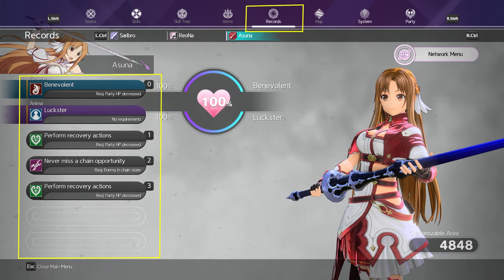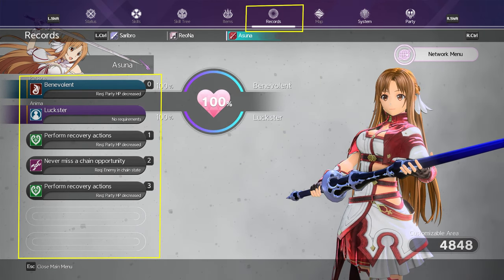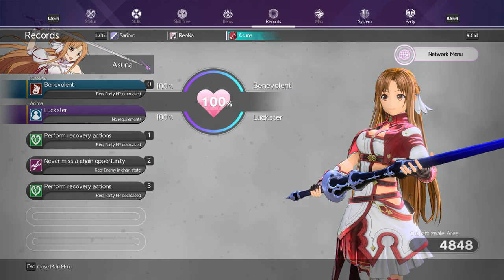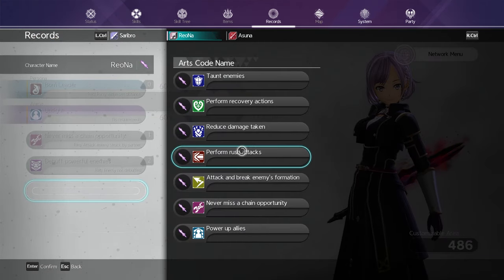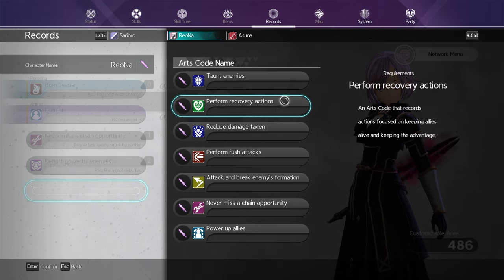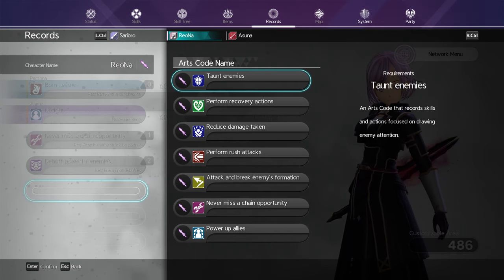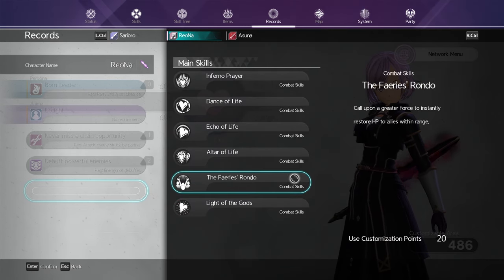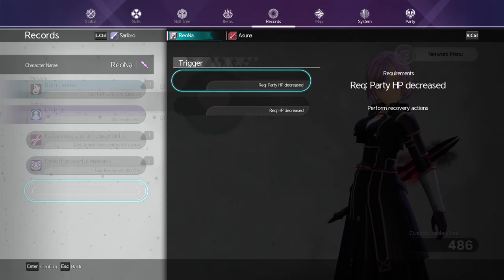While my explanation makes arts codes seem straightforward, they can be a little confusing, so let me explain further. Under your records menu you will see your arts codes, which will be different for each character. In total you can use up to six arts codes, with one of them being your personal at the top labeled as your persona. Each arts code is different and relates to a single topic regarding battles, such as buffs, healing, debuffs, chain attacks, and more.